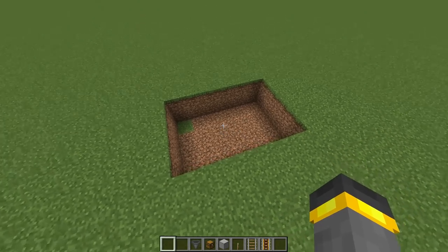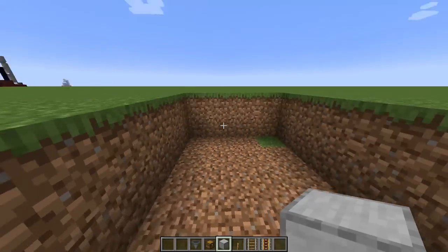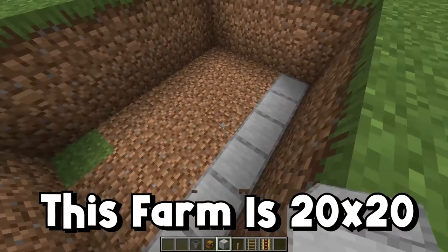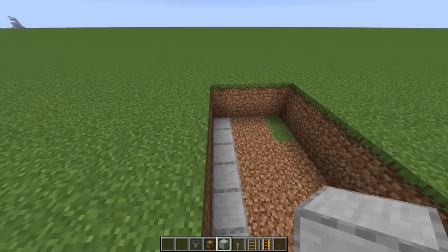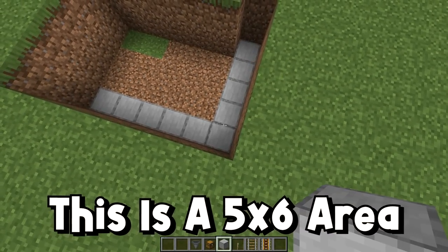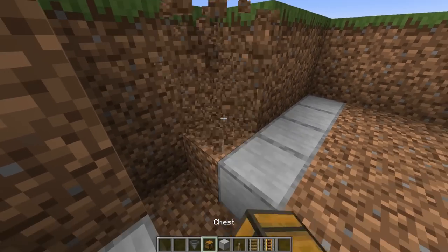Today we're going to build this farm from the ground up, which means rails first. My plan is to sink this farm down into the ground. Pick a corner — the corner can be basically anywhere. The footprint of this thing is approximately 20 by 20. We're going to start by creating a section that is six blocks long, then a section that is five blocks long. That's the footprint for our rail line.